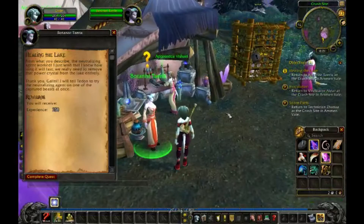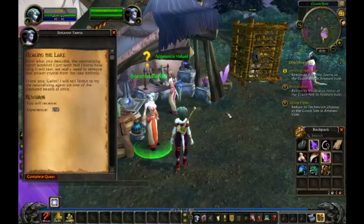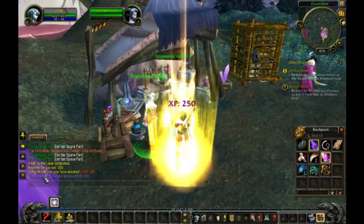Arcanon Poros: From what you described, the neutralizing agent worked. I just wish that I knew how long it will last. We really need to remove that power crystal from the lake entirely. Thank you, Galeni. I will tell Tenton to try the neutralizing agent on one of the captured beasts at once. Blessings upon your family.